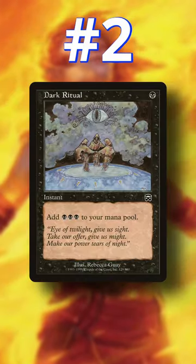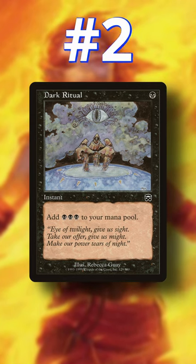Number 2: Dark Ritual. A spell that gives Rituals their name. Turning 1 black mana into 3 black mana is simply an incredible rate without any requirements.